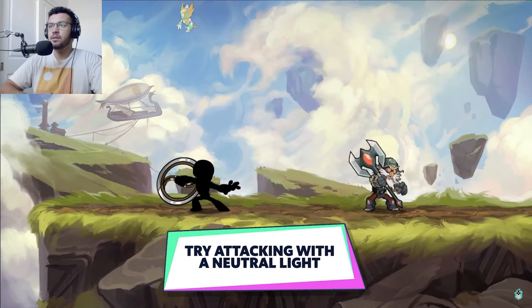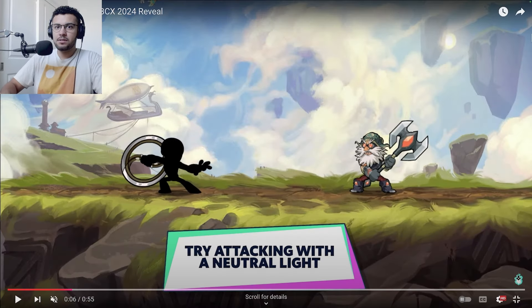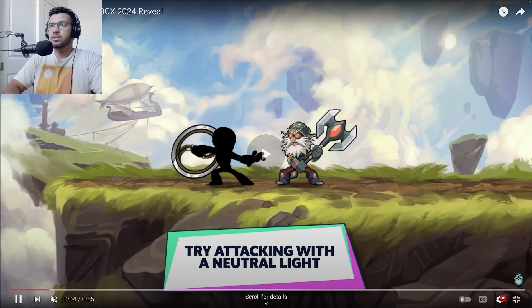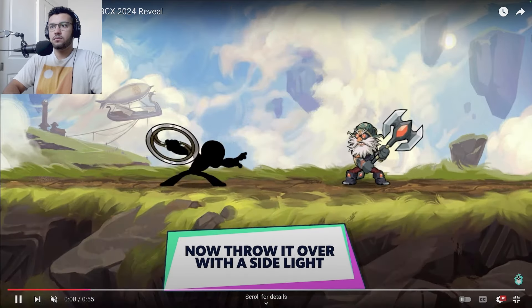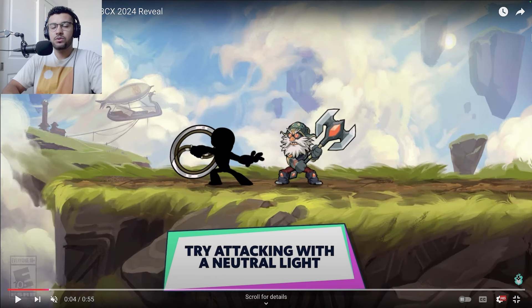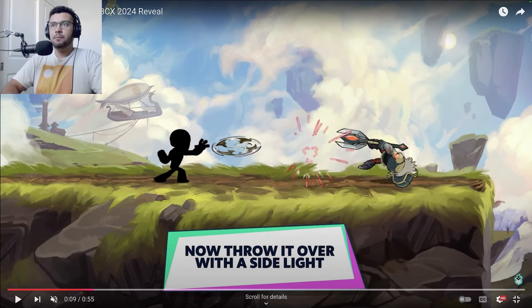So let's go through the attack kit. Here's the neutral light — this seems to be similar to scythe neutral light where you just bring them up, kind of a quick swipe up. And this is the side light, and this is what got me excited because my prediction for the weapon was going to be shield — I thought it was going to be sort of like a disc, similar to how Captain America uses his shield, and I was sort of right when I saw the side light.